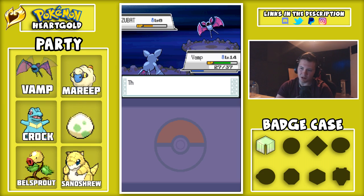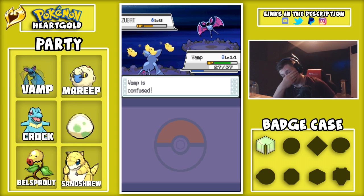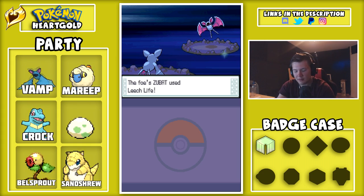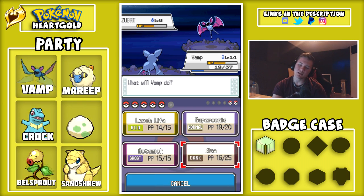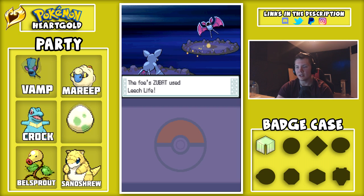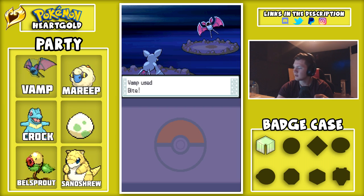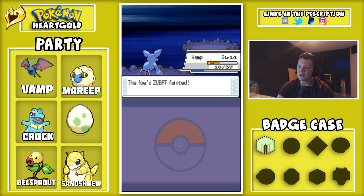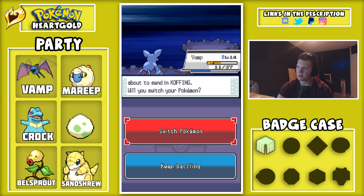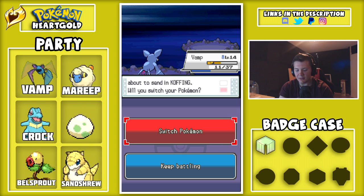Leech Seed. It's not that much, I don't care — it's bug type. Come on Vamp, you can do this. Vamp, I believe in you — don't let him get healed. You're a strong vampire bat, you can do this. There you go, told you you could. If you believe in yourself — there we go, that's the heal. Now we're up against Koffing, which is a poison type. I'm going to look up what's good against poison right now. Ground type would be good against poison — poison and something else. We don't have those so I'll just send out Mareep and do some electricity damage.